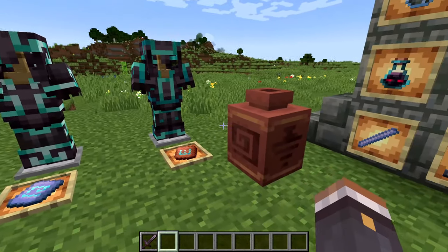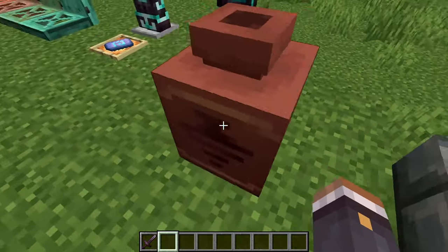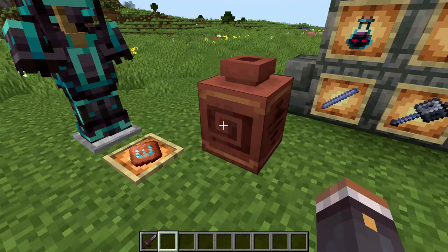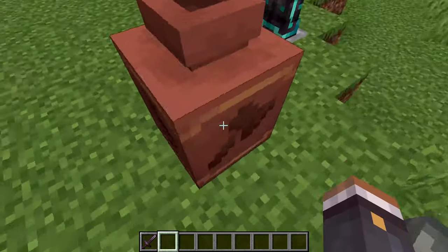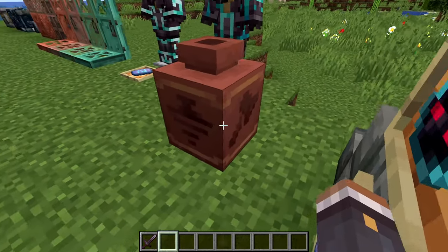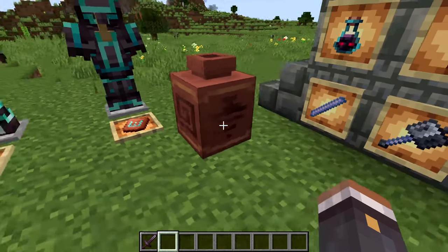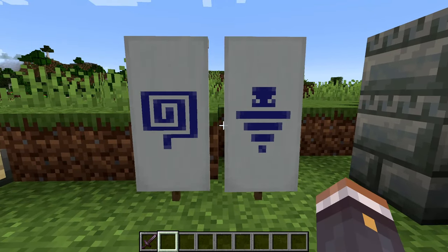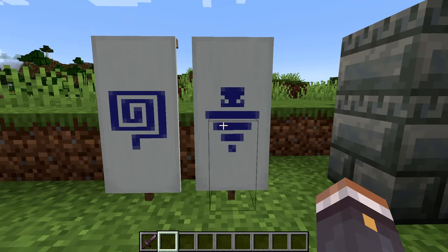There are also three new pottery sherds: the flow, the guster, and the scrape, adding to the large existing collection. The last two customization additions are the flow and guster banner patterns, which are new designs you can apply to banners.